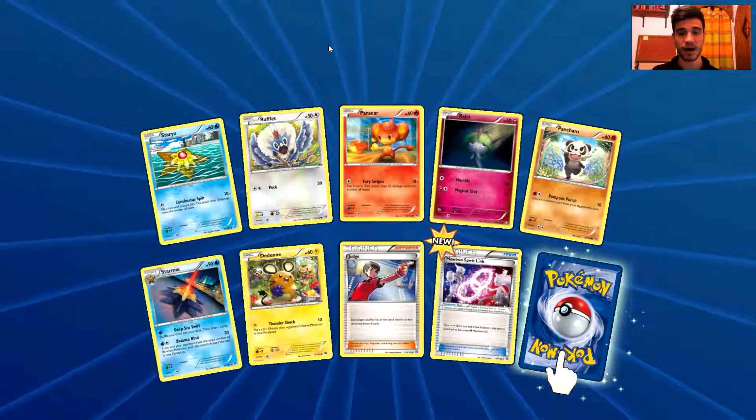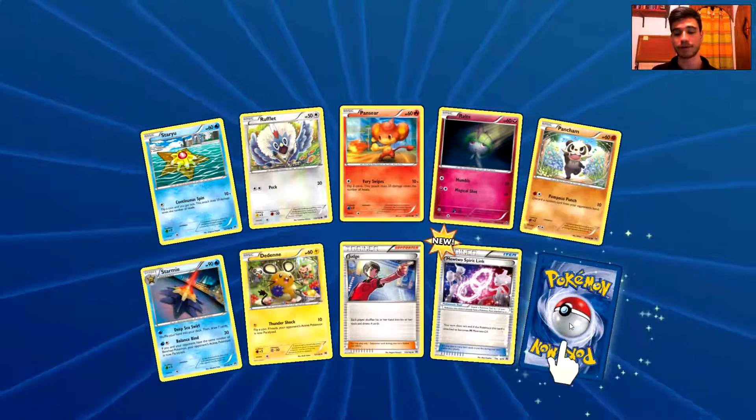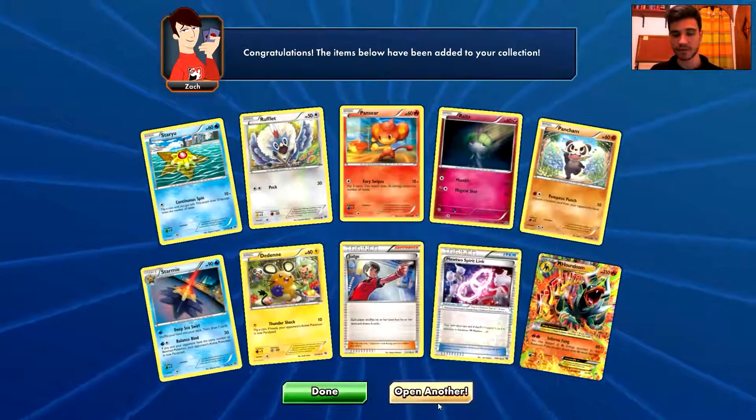We have a Staryu, a Rufflet, a Pansear, a Roltts, a Phantump, a Starmie, a Druddigon, a Dads, a Spirit Link, a reverse holo uncommon card. And the rare is a Mega Houndoom EX — what an awesome card! I now have three Mega Houndoom EX trade-locked cards. It's so unusual to have three trade-locked cards of such a card. Thumbs up the video for these awesome cards!